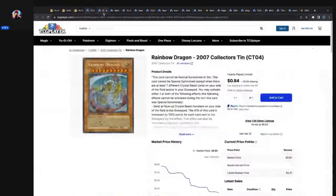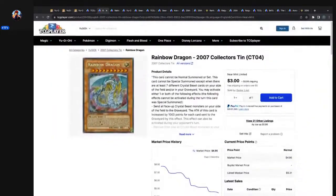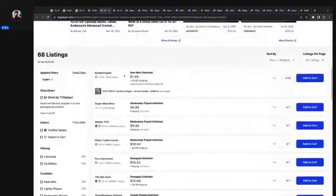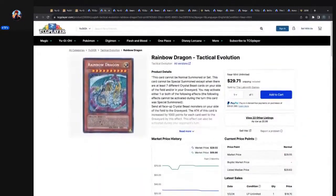Let's go ahead and search — go back to Rainbow Dragon real quick. I want to see what the prices are on these secret rares in max condition near mint. $3, $5 for the Collector's 10 one — pretty good. What's Tactical Evolution going for? Max condition near mint — $30 for the unlim. That's it? And $66 for the first edition — wow, that's nice. That's a great price for this card: $66 for near mint first edition secret rare Rainbow Dragon out of Tactical Evolution. And $30 for the unlim if you just want the card and the rarity.